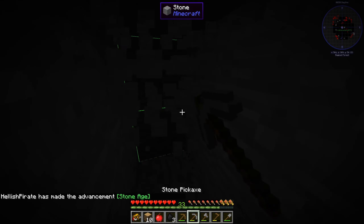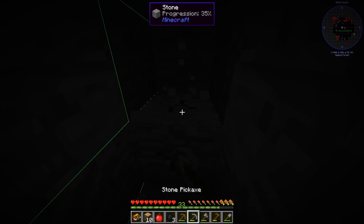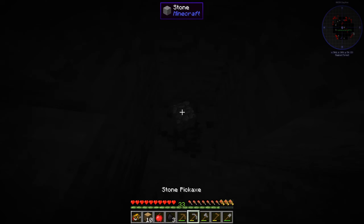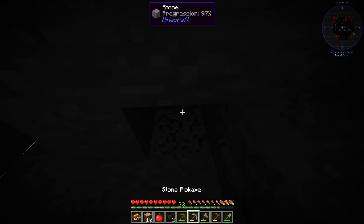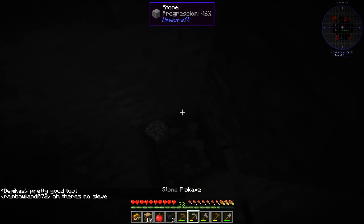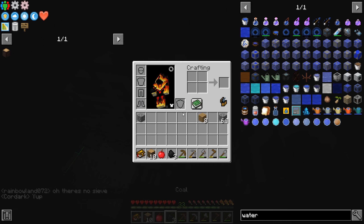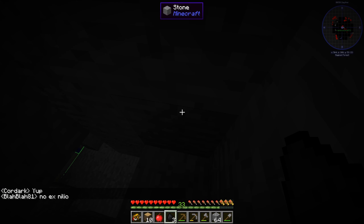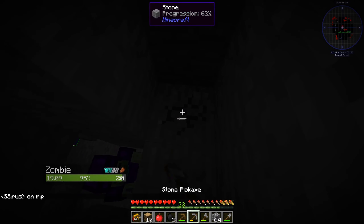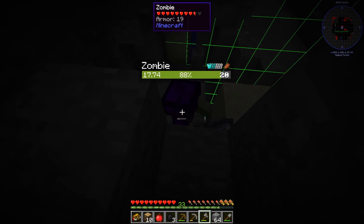I can hear a cave nearby — let me see if I can find it. Oh, that's the chunk border — we're not allowed to go outside, so we might not get to this cave. There's no Ex Nihilo either, which means we can't get our sieve setup. We actually managed to find ourselves a ravine here though — let's check it out.